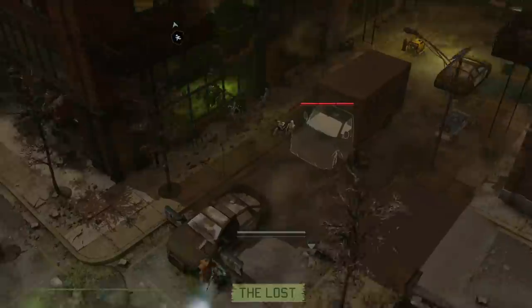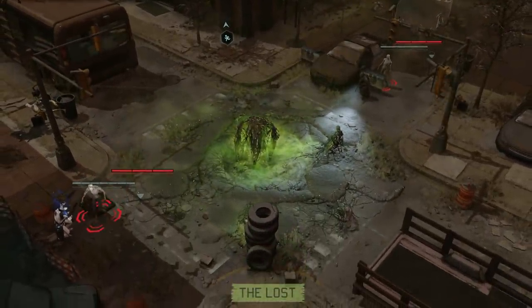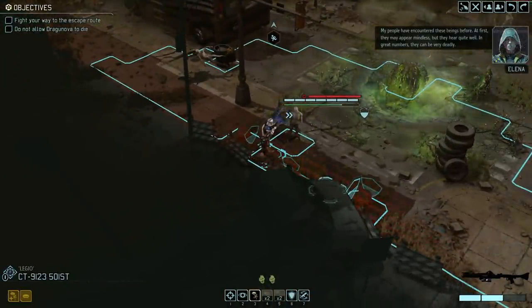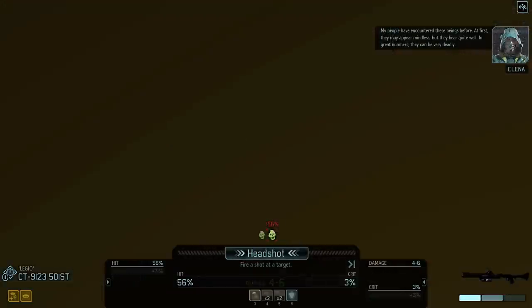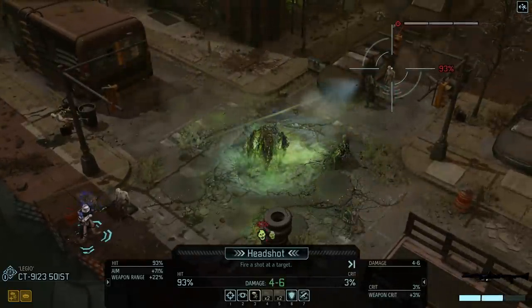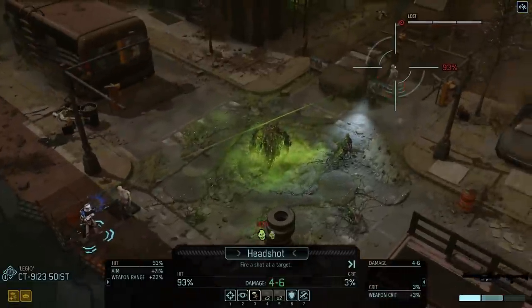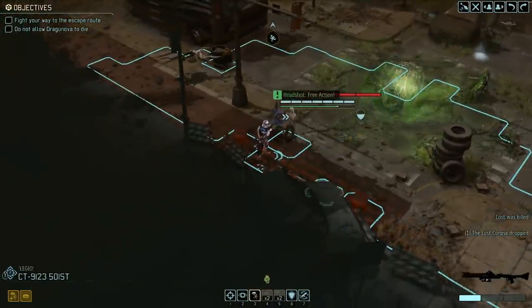It's the zombie's turn now. Uh-oh, I'm worried for Leggio, bro. Please don't kill him. My people have encountered these beings before. Oh, he didn't kill us — nice. What? We have a 93% chance of killing this guy who's ages away, meanwhile we have a 56% chance on this guy right here. All right, go for the 93, and then this chick will help you out. Nice one. Headshot, free action.